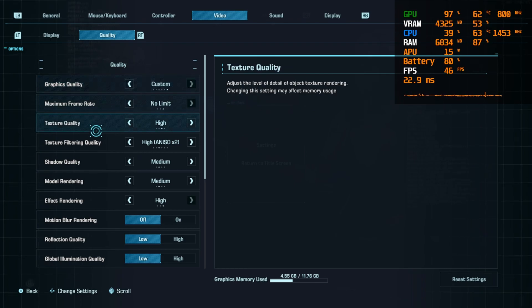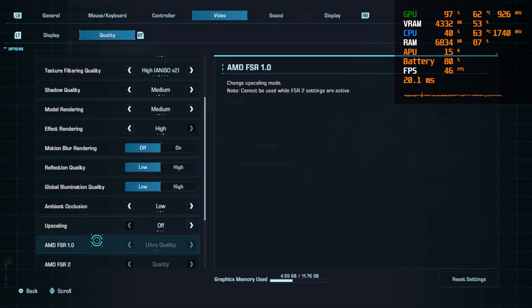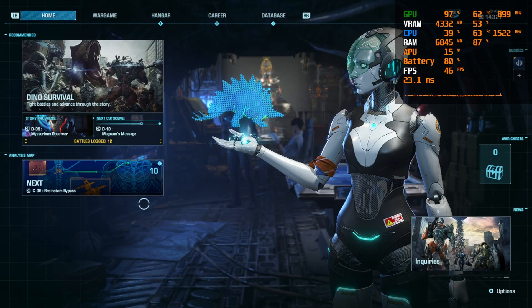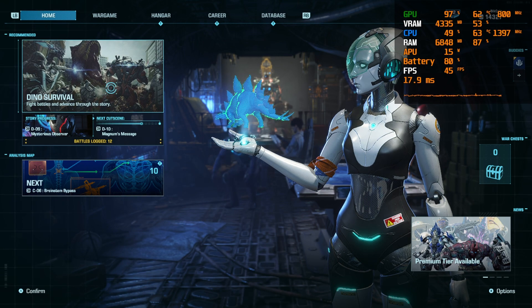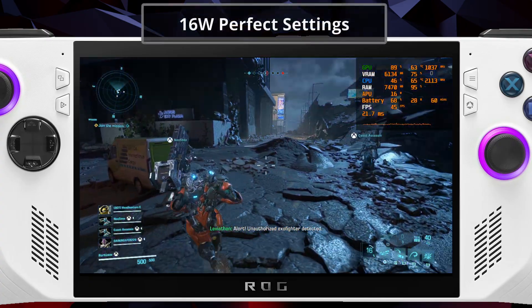And here are my custom settings for this game, guys. I'm mostly setting everything to a mix of medium and high. I disabled motion blur because I don't like how it looks. I also disabled FSR 720p because it makes the game look blurry, and the game is already running at a decent framerate without it.